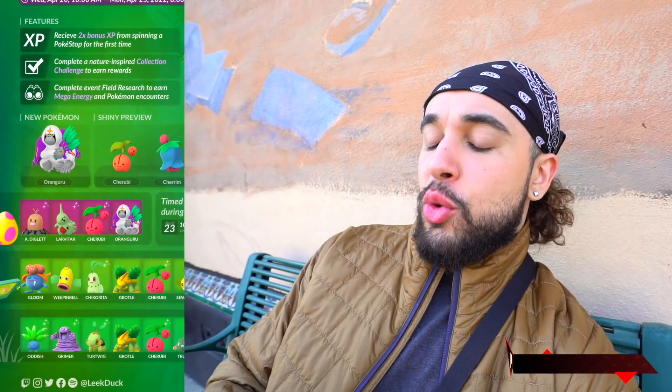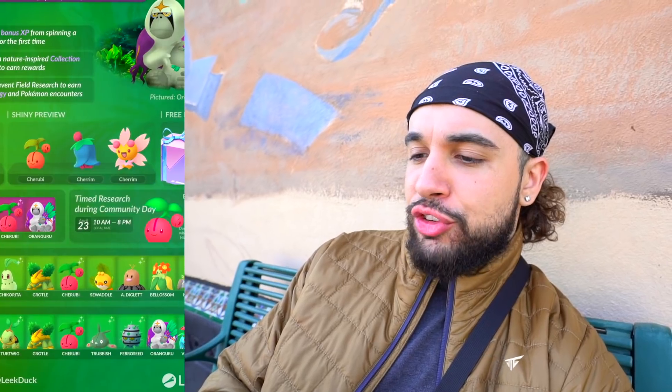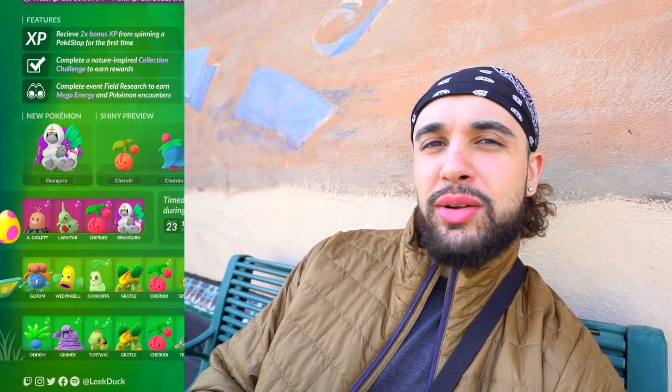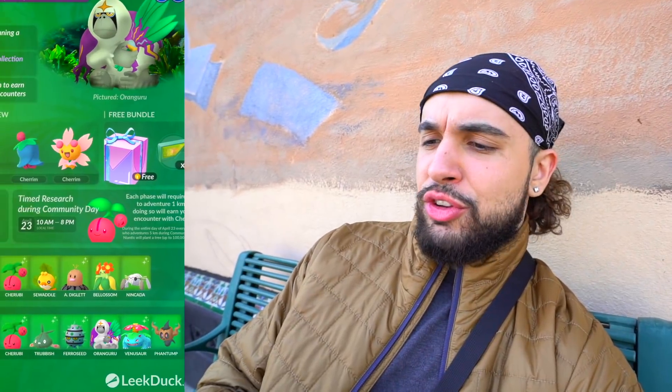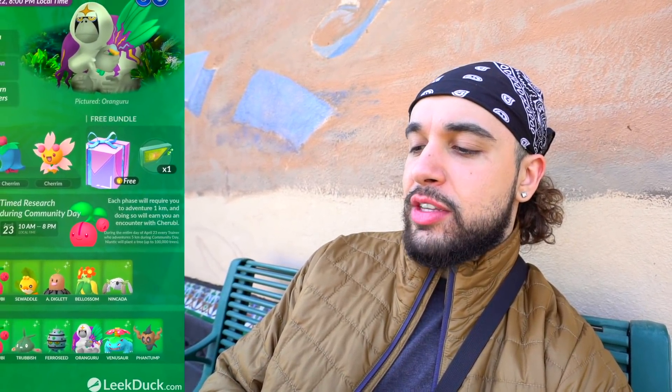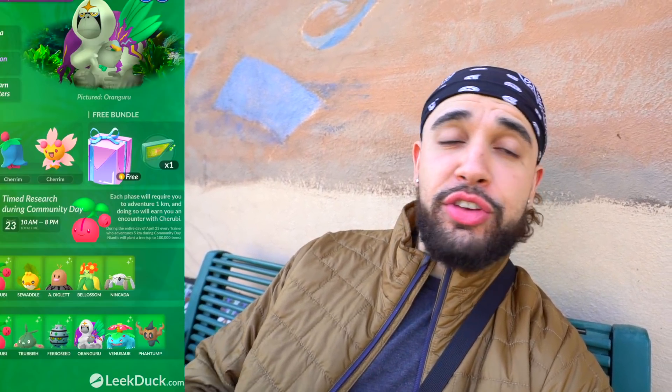A quick breakdown of the sustainability event: it's going until April 25th at 8 PM. We get 2x XP from spinning a stop, a collection challenge, and mega energy from research. We have the new Pokémon Orangaroo, shiny Cherubi family, a free mossy lure module in the shop. Seven kilometer eggs will include Alolan Diglett, Larvitar, Cherubi, and Orangaroo. There's also a timed research during community day — each phase requires walking one kilometer and rewards a Cherubi encounter.